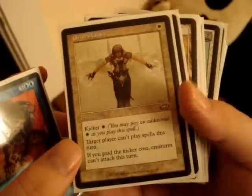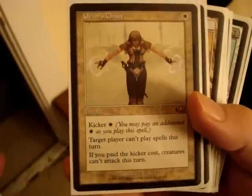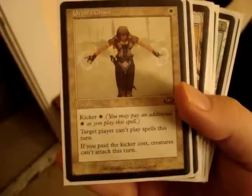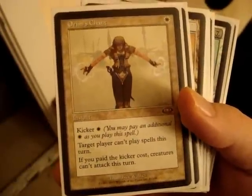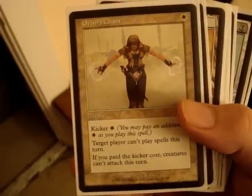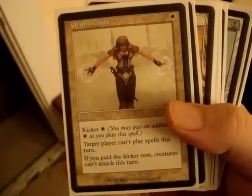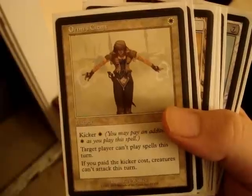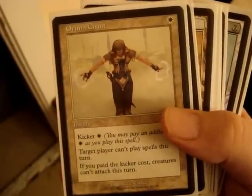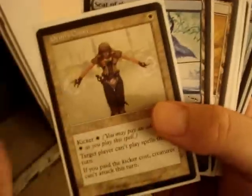Force of Will is pretty much essential in Type 1 counter decks to stop people from beating you down within the first couple of turns. Orim's Chant — one white instant card. Target player can't play any spells this turn. And if you pay the kicker — which is optional — creatures that player controls cannot attack this turn. You can play this in response during a person's upkeep because it's an instant, and they can't play spells that turn. The spell they played right before it gets negated. And if you pay the kicker, creatures can't attack. This is part of a combo you're going to see with another card.